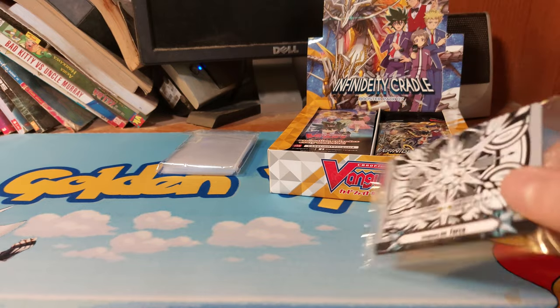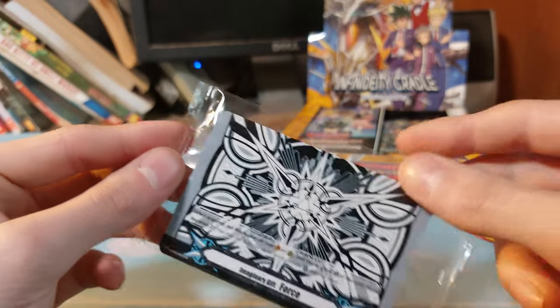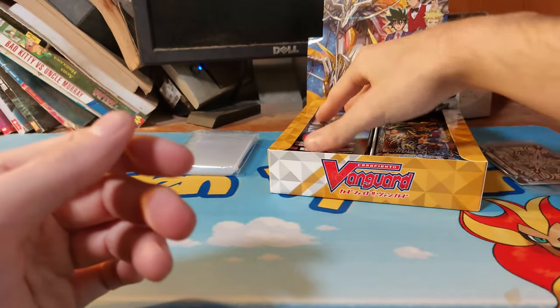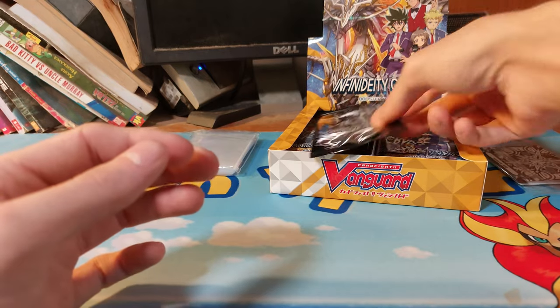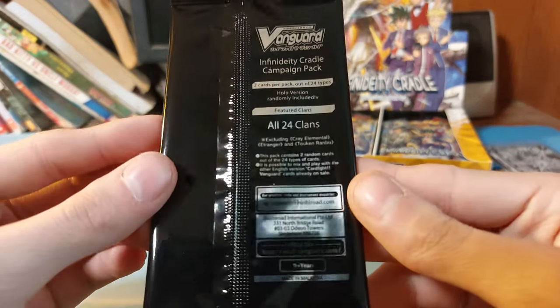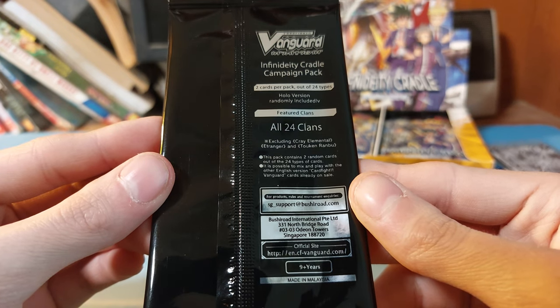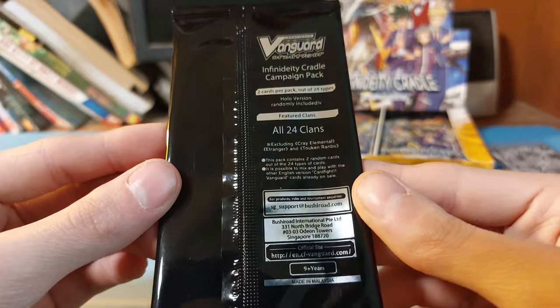We have an Imaginary Gift insert — looks like just all three Imaginary Gifts you can actually get, so not really anything crazy. This is just an advertisement thing. Oh, hold on — I didn't know about this. You can get a hollow version randomly inserted. All 24 clan packs contain two random cards if possible, so two cards out of 24.